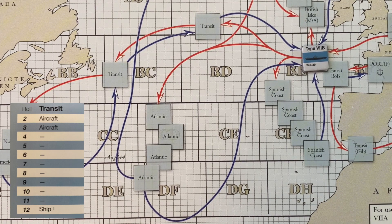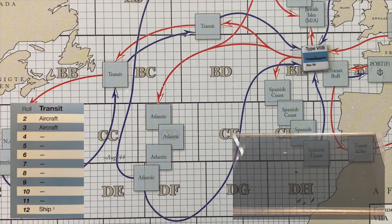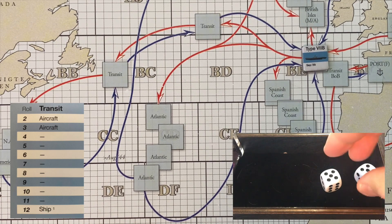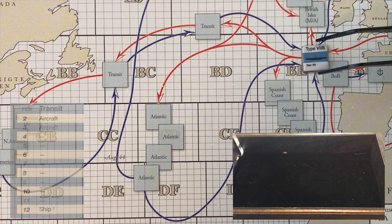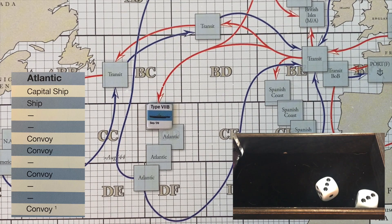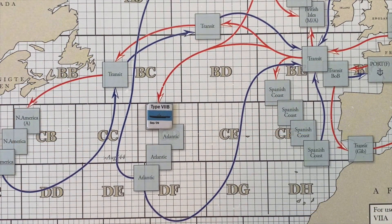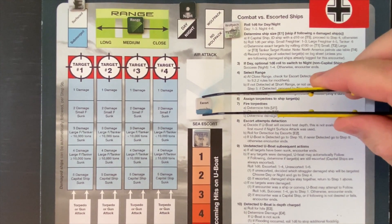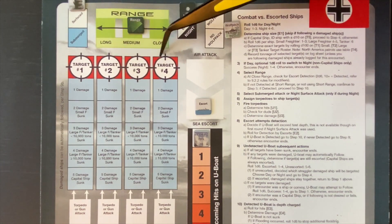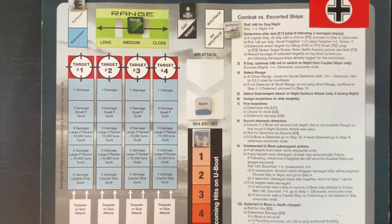We're through the Bay of Biscay — aircraft damaged and gone, flak guns knocked out, some crew wounded. We head into the transit zone hoping for a safe passage into the Atlantic and get a ten: excellent, we're through. Now in the Atlantic, our chart shows a very high likelihood of running into a convoy — a completely new experience for us. We roll a six in the first Atlantic zone: a convoy result. Let's set this up.